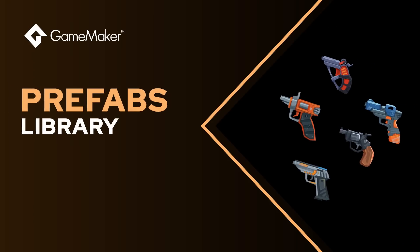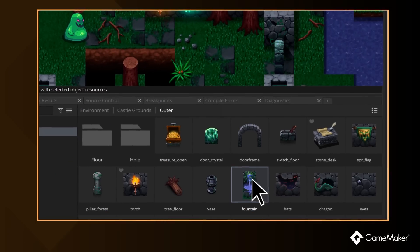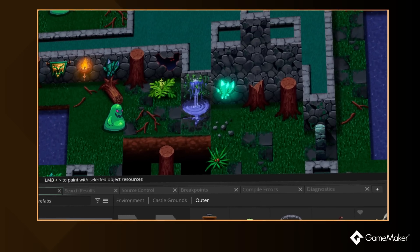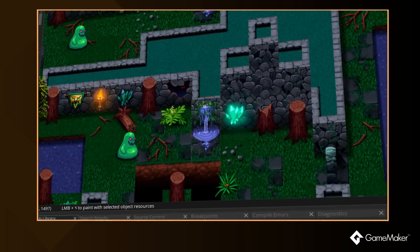These prefabs will be delivered through our package manager, where you can receive constant updates for prefabs and other packages without having to install a new version of the entire IDE. Any prefabs you use in your project will not be copied over — when you're building your game, it will know where to pull them from. And if you add prefabs to your project but don't use them in the game, they will not be copied into the final package, so no extra space is lost.